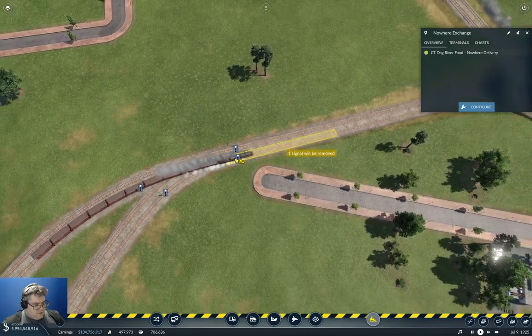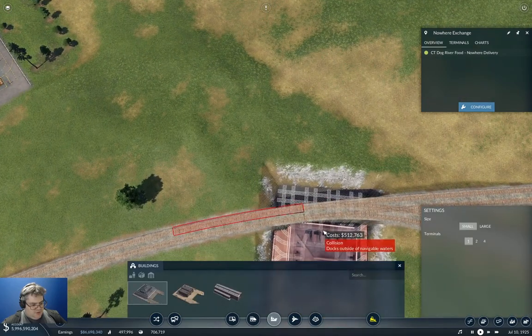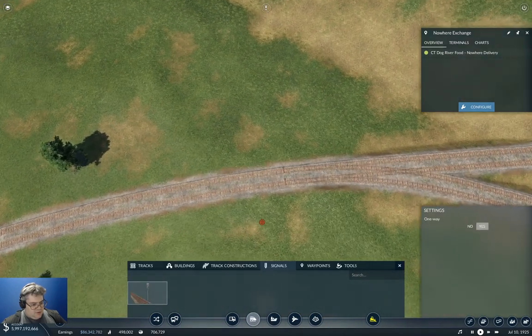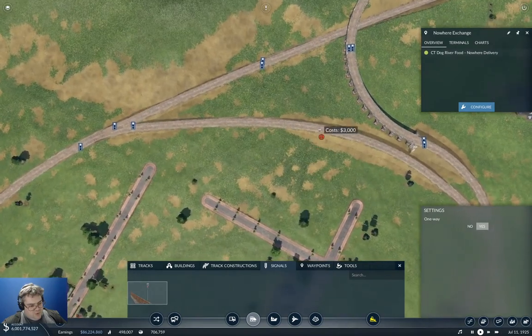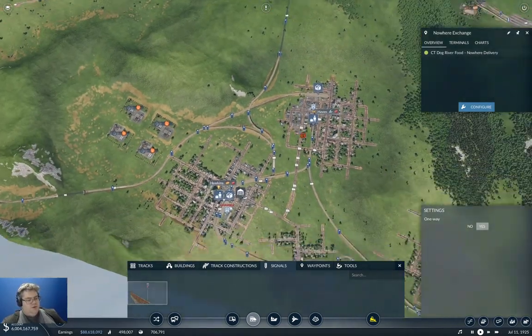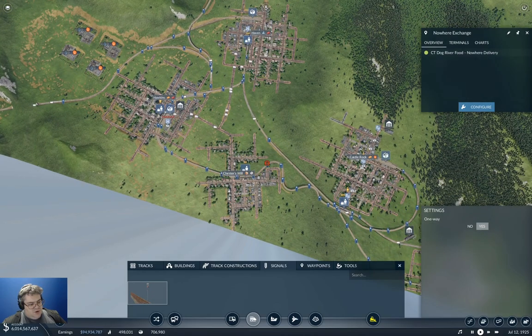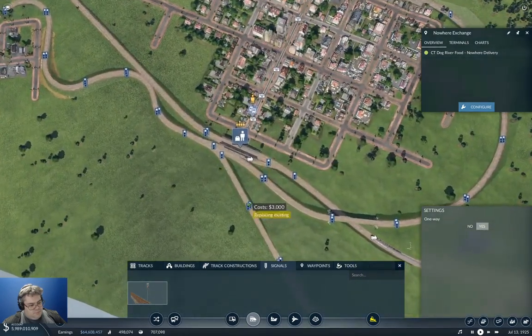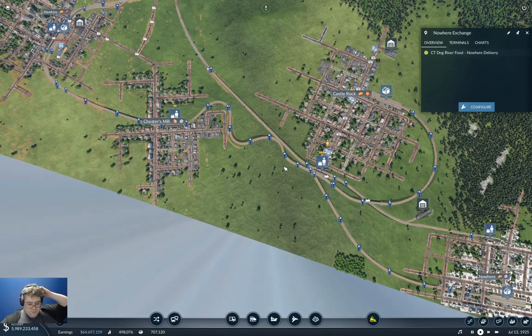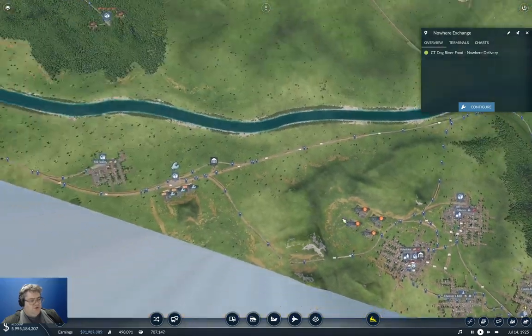So we're going to have one of these here, one of these here, and we're going to put a pair of these here. Take that one out. Now we're going to need one of these here, one of these here. And I believe this is long enough to put one in the middle. So that lets us get our machines into Hawkins and then drive through all the way up to Nowhere. Yeah, we'll definitely drop in Hawkins and deliver to Nowhere with a single line.